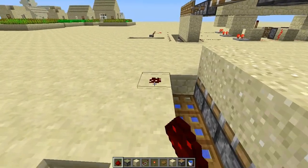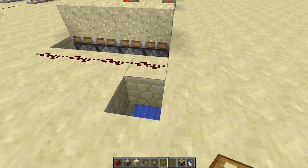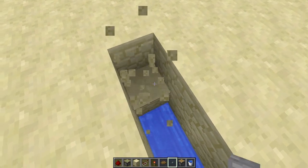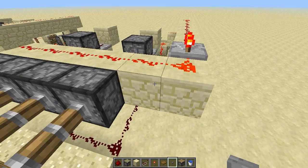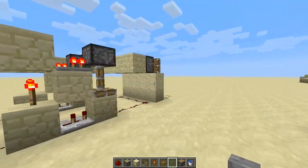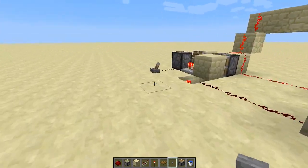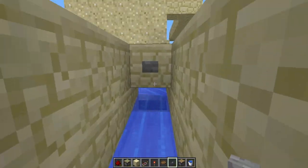Now you can just put a piece of redstone there, and wherever you're collecting them put a button. When the redstone lands on them you can just press the button and collect it all. Now let's give it a test — and there you go, you got an unlimited sand generator. Have fun with this, guys, and I'll see you next time.